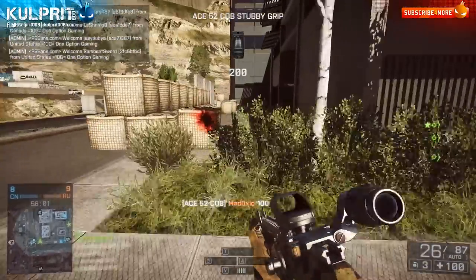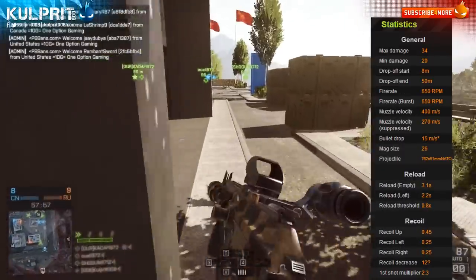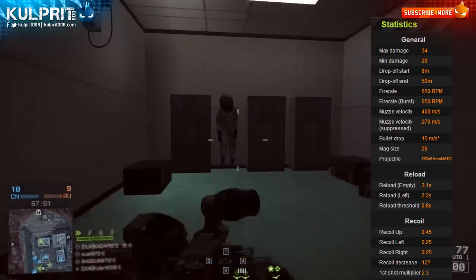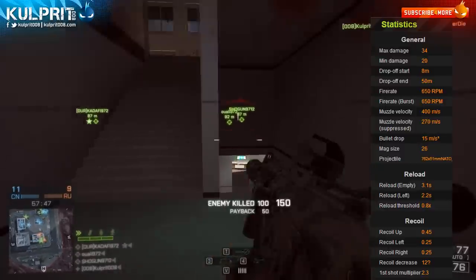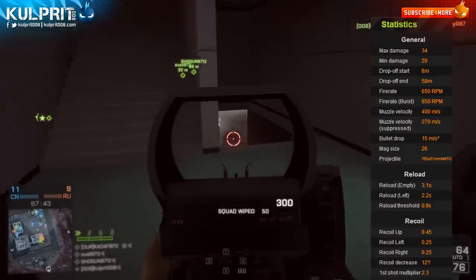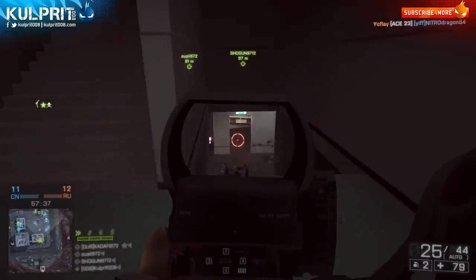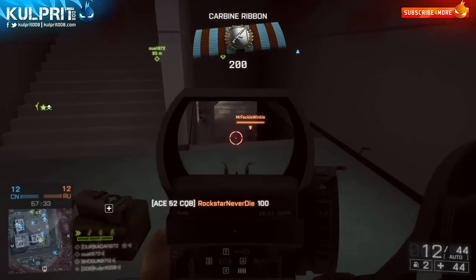Today we're going to talk about the Ace-52 CQB, and the reason for this is because I just recently reviewed the Scar-H and a lot of you guys asked me to compare and contrast the two. It's probably more fair to compare the Ace-52 to the Scar-H than the other assault rifles and carbines, because these two kind of set themselves aside — they're both very high damage weapons.